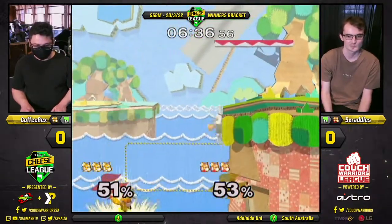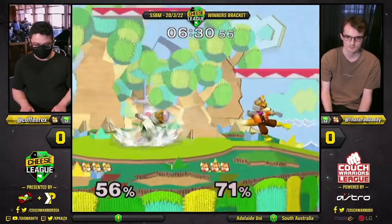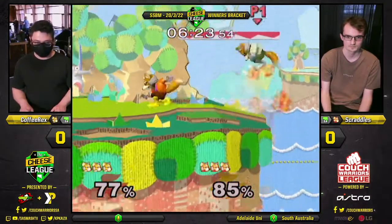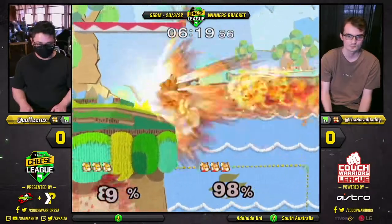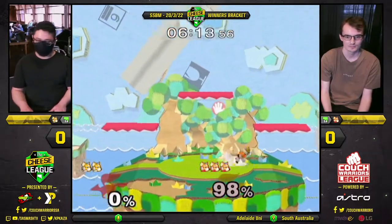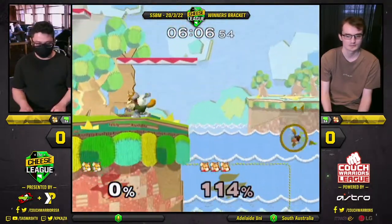People aren't that precise with their movement to be able to pull out. Scraddles has a wealth of experience — he's been playing for a very long time. Coffee Racks misses that edge guard. Scraddles gets back on stage and gets the stock. One stock lead. They're hitting for five, Devin — that's the classic mid-level player, just not getting the strong punishments when they need to. The Kingsbury five.